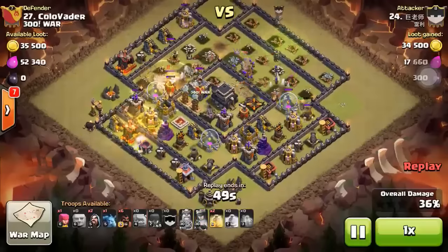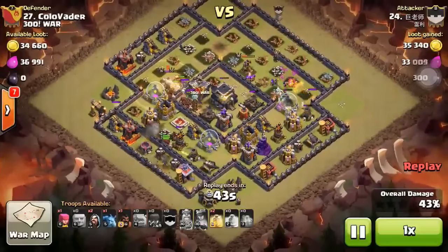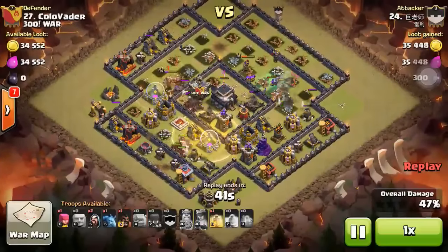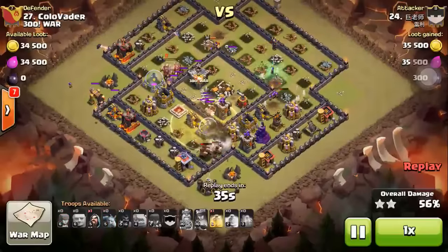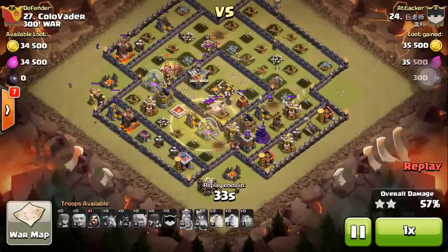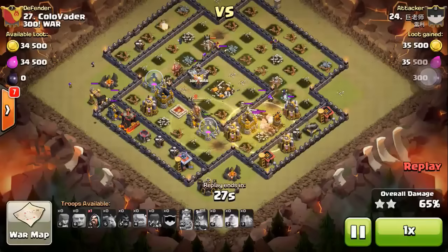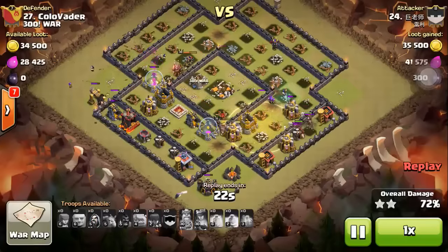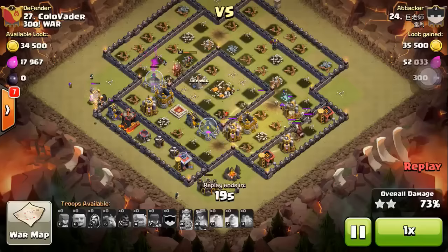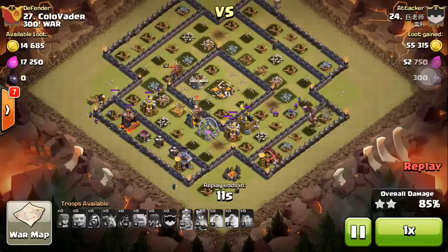It was very popular before. This is an anti-GoWipe design for sure. If you decide to use golems and PEKKA, this base design will make you get 1 star or maybe 0 stars. This base design is designed for people who don't go to Google or YouTube to search for a better strategy for TH9 — they only know GoWipe, because that's the most popular one, and people are satisfied with 2 stars.